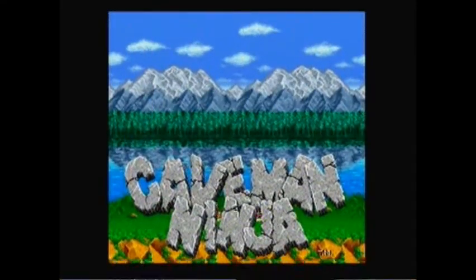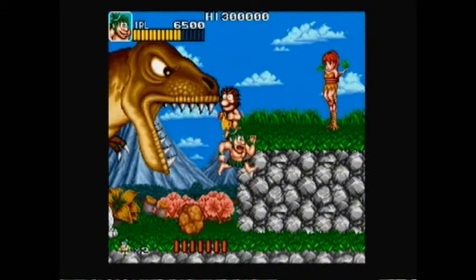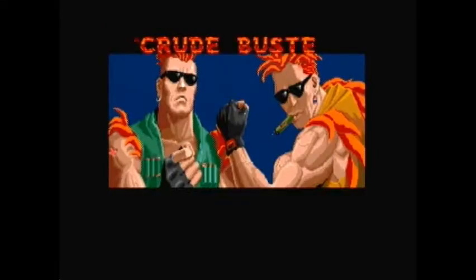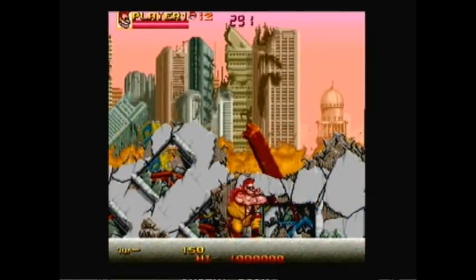Caveman Ninja, also known as Joe & Mac, is a prehistoric platformer with tons of personality and some great animation. Crudebusters, also known as Two Crude Dudes, is a cartoonish beat-em-up that's not as much fun as it should be.